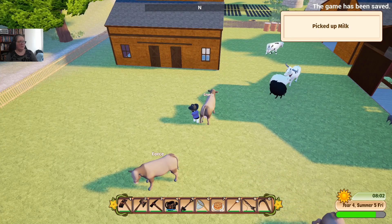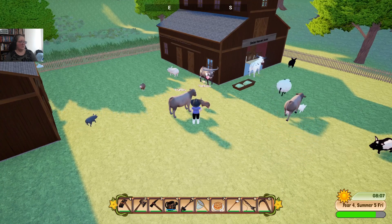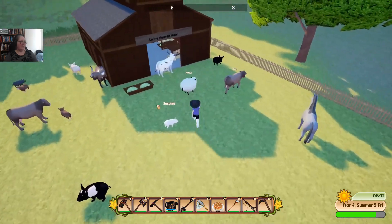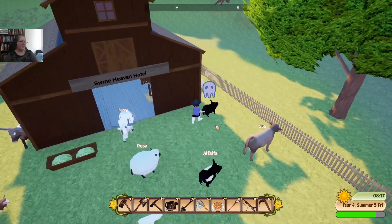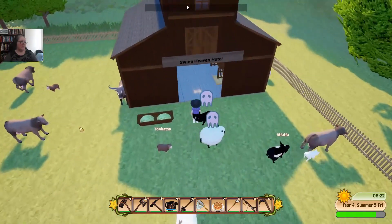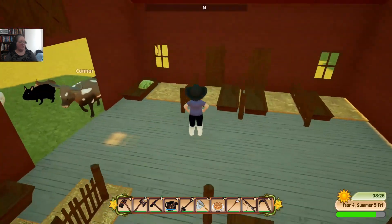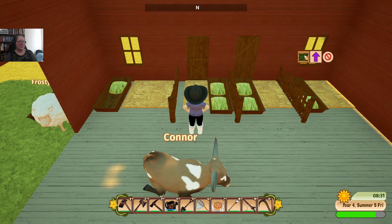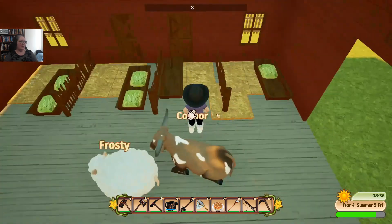Grunty. Donkatsu. Alfalfa. If I've patted them before, you don't get the little love hearts. Which one of you is sick? Is that Rosa? I'm not sure why they're sick — they had feed. So it's possible that we're now getting sick animals from poop happening, which is good because they kind of did warn us about that. Dr. Beardenheim is particularly emphatic about it. I will go and cure my animals.